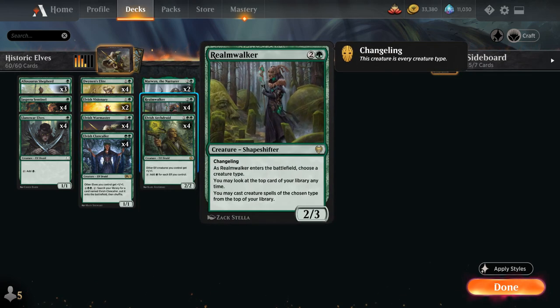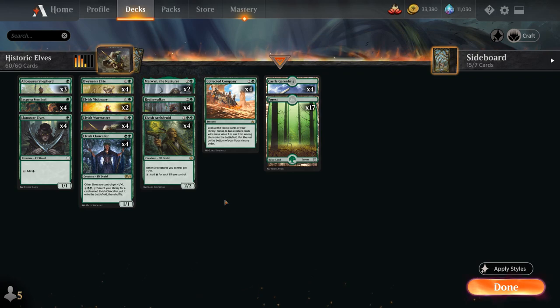The last new addition from Kaldheim is Realmwalker, a 3-mana 2/3 Shapeshifter with Changeling, so this creature is every creature type including Elf. As Realmwalker enters the battlefield we choose a creature type — Elf — and we may look at the top card of our library at any time and cast creature spells of that type from the top. Realmwalker can provide a ton of card advantage over the course of the game, making this Monogreen Elf deck a very well-rounded and powerful deck in the format.